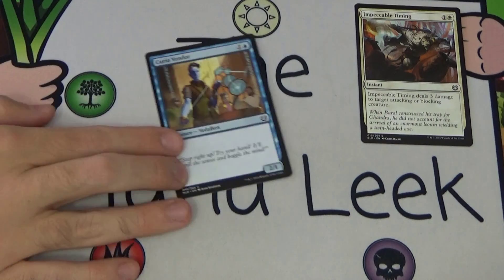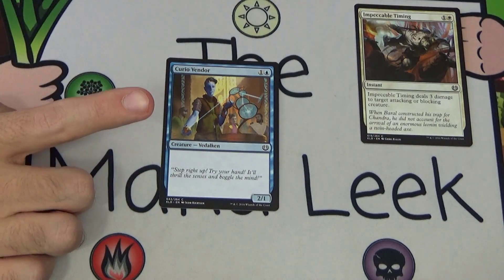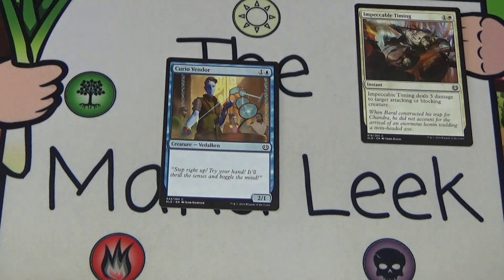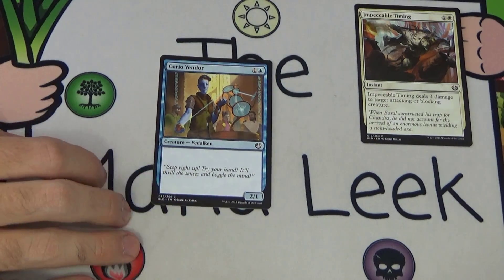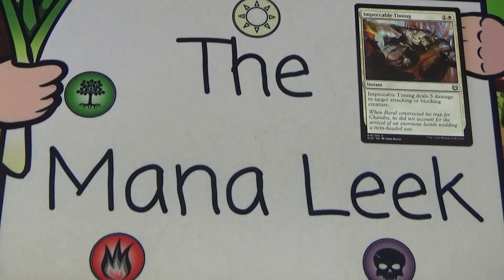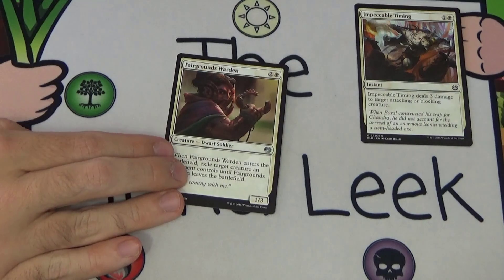Up next is Curio Vendor, our final common, so we have a foil — let's hope it's a fancy card. Curio Vendor is one and a blue for a creature, Aetherborn, with no relevant class — it's a 2/1, that's it. You probably shouldn't play this. There's no blue deck that wants a 2/1 for two; that's more of a red or maybe a black thing. Certainly not a blue thing. Don't pick it, certainly not first.